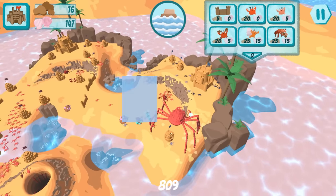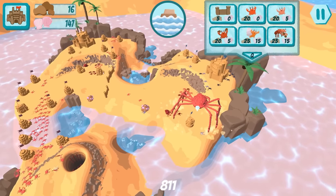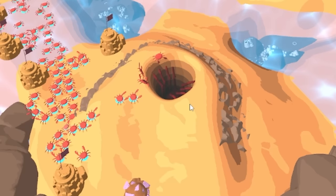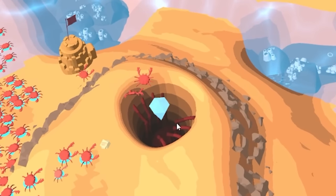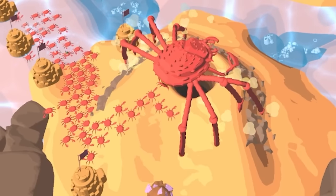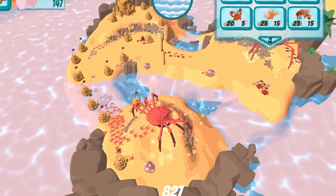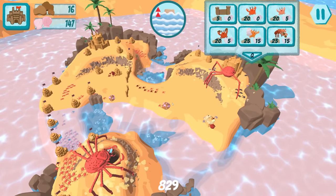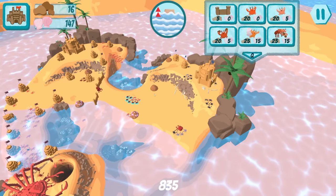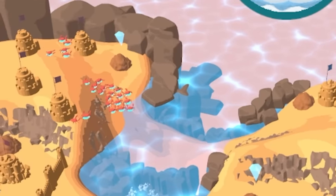We need to kill the towers so our big crab daddy can go in and wreck the enemy base. We're about to get another one - I can sense it. I can see it based on the eight crab legs appearing. The sand resource is a little hard to come by.